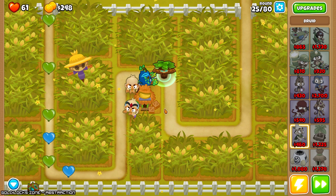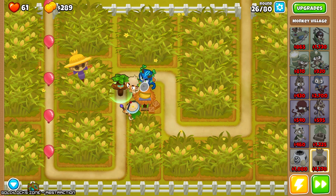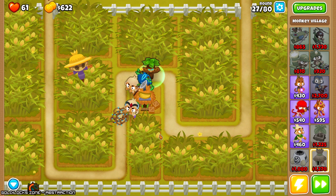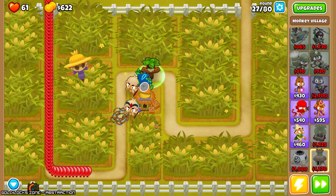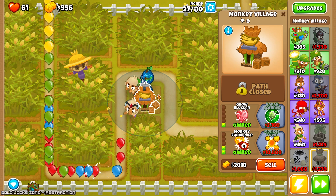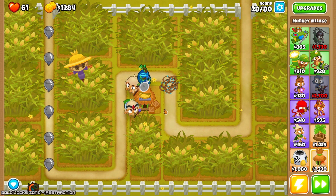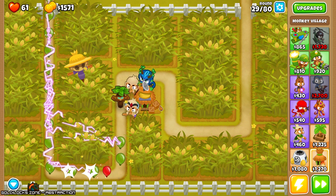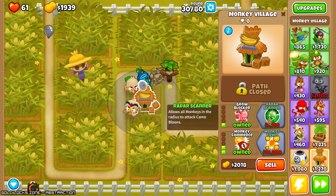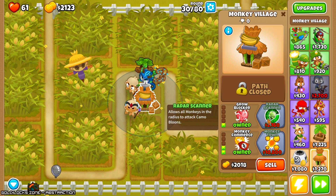We definitely need Heart of Thunder at this point, and we also need more druids. So there's some stealth to contend with, so we should probably look into getting the radar scanner — otherwise I'm going to lose. Also really got to remember to hit this ability constantly; it lasts pretty much forever. If this whole radar scanner business doesn't work, then we go druid and/or wizard.